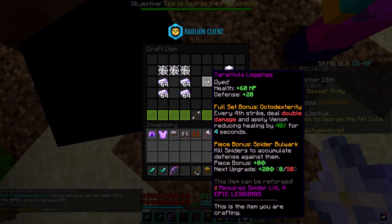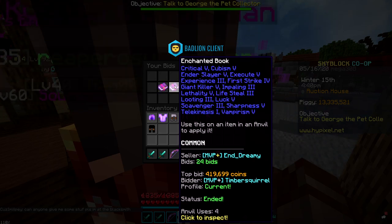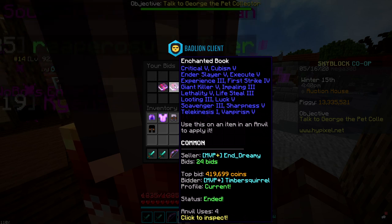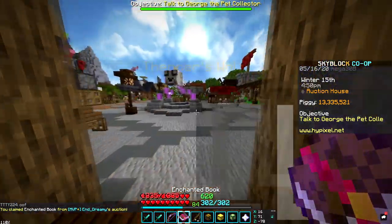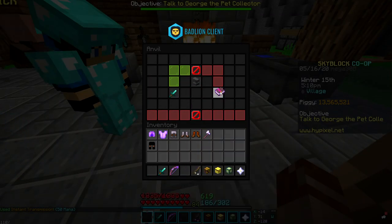We got a relatively high enchant book, but it cost us 419k — I kind of overpaid. I probably shouldn't because I should be watching how much money I spend in this video. Now let's see how much it'll take to get this on our sword. Please don't be much.